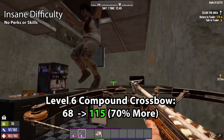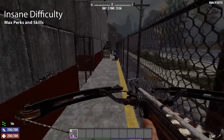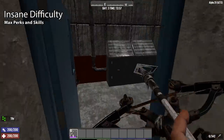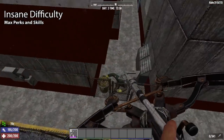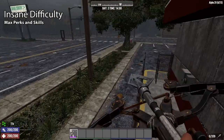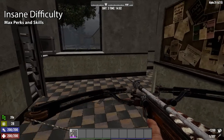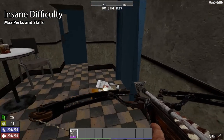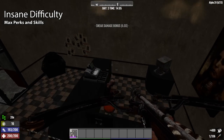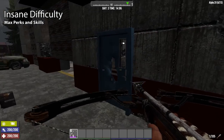To summarise: the worst bow does 50% more damage than it used to, the worst crossbow does 90% more, the best bow does 65% more, and the best crossbow does 70% more than in Alpha 19. Archery is much more viable in Alpha 20 — so much so that I am now an agility main, which is welcome because I am absolutely sick of strength builds. Definitely give agility a try with this update before they nerf it, because they will.